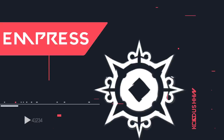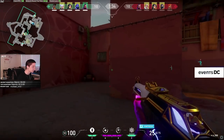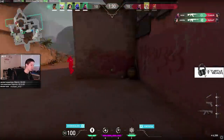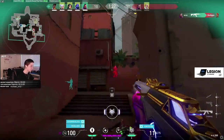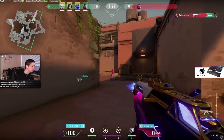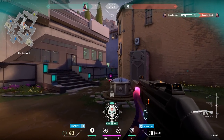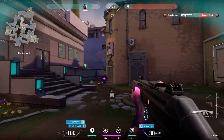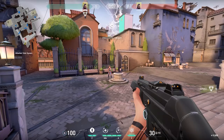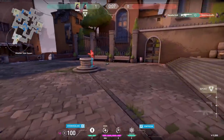Lastly, we have Reyna's ultimate, Empress. This requires 6 ult points to charge and gives a massive boost to your attack speed and reload time — it essentially gives you Brimstone's stim beacon. It also makes your screen slightly darker but will fully highlight any enemies you see, similar to how opponents look in Viper's ultimate. This buff lasts 30 seconds and resets with every single kill Reyna gets. Devour will now activate automatically on kills and doesn't consume the soul orb, and this automatic heal doesn't cause a tether that reveals you to the enemy, and it doesn't stop if you go behind walls.